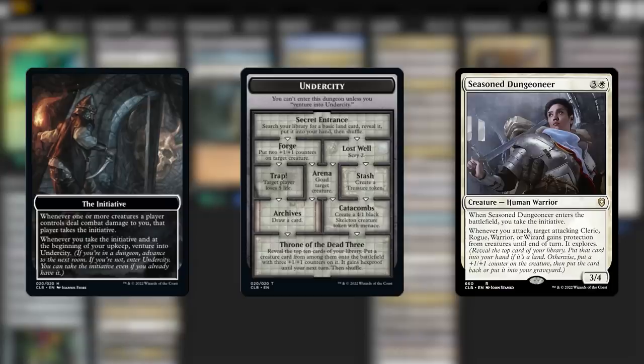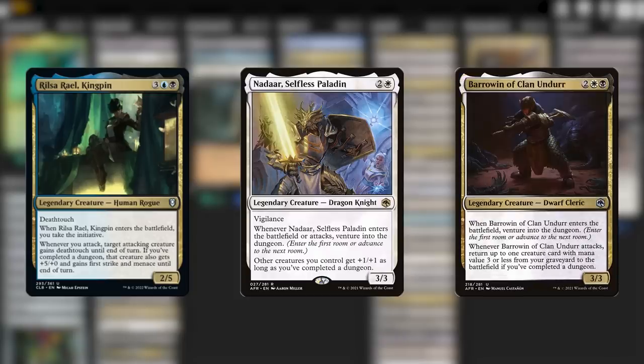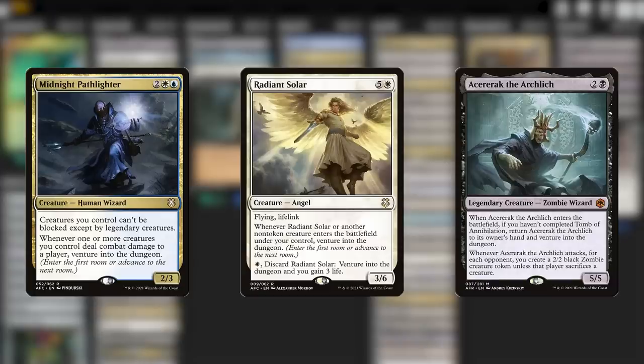Now let's talk about this deck's actual strategy and signature cards. Anything that helps us get bigger benefits from the rooms of our dungeons is extremely important — those little effects really add up when doubled or tripled. Cards like Ravenloft, Tomb of Horrors, and White Plume Adventurers are very powerful standouts. The deck also contains a good number of utility creatures to help venture into the dungeon multiple times per turn. Midnight Pathlighter is definitely an all-star, but the real MVP is Radiant Solar. This card is actually genuinely terrifying — it can easily cause you to venture through two dungeons in a single turn without breaking a sweat.